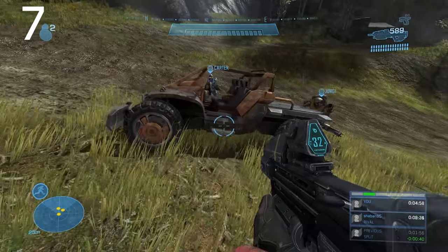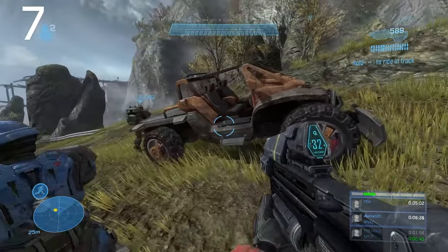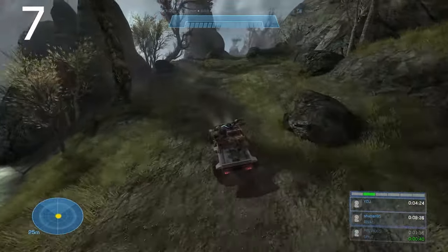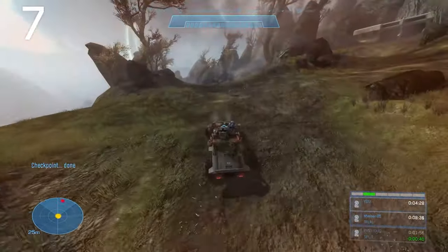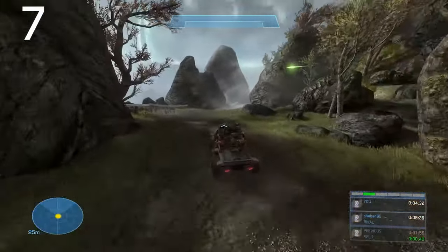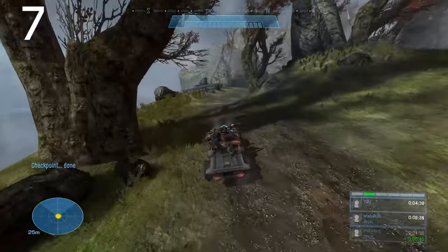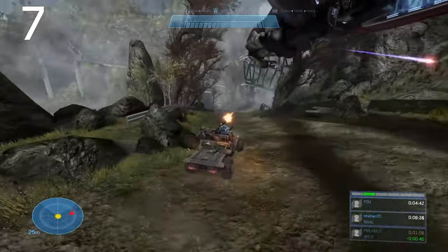Number 7 is the truck from Halo Reach. This vehicle was only used in the campaign, but thankfully 343 implemented it into Forge so players can use it there. It's a solid looking vehicle that can only carry two players. It would be really nice if players could actually sit behind the vehicle, like how Jorge did in the campaign mission called Winter Contingency. It'd be really cool if you could add a second passenger at the back, so please 343, make that happen.